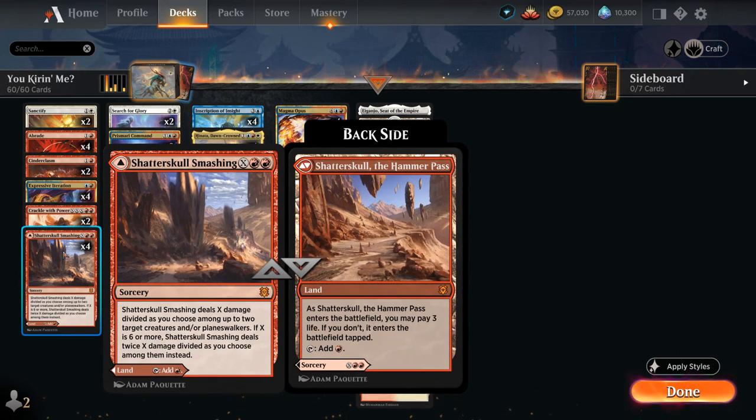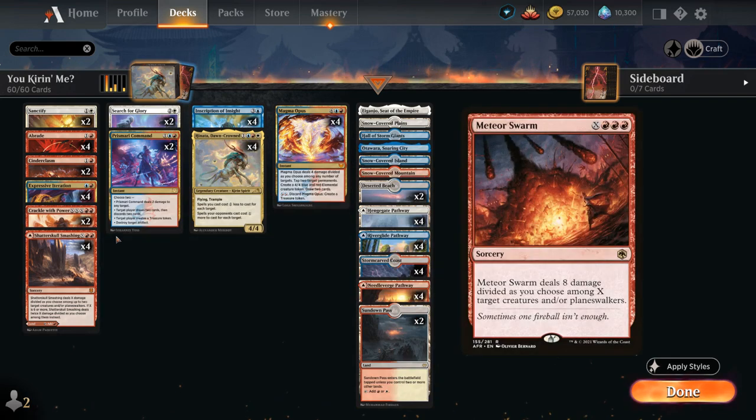Other great combos include Shatterskull Smashing, which can also be played as a land or deal 6 damage divided among up to 2 target creatures and/or Planeswalkers, getting a 2-mana discount with Hinata. Another great one that didn't make the final cut is Meteor Swarm, which can also potentially get a nice mana reduction thanks to Hinata — so there's a lot of cool cards to mess around with.